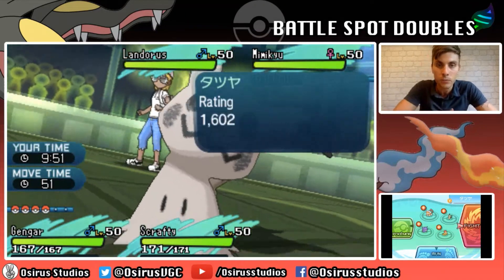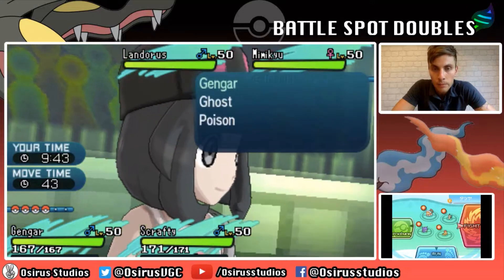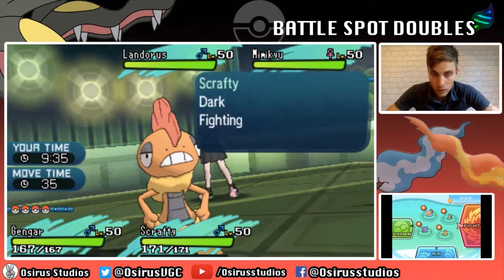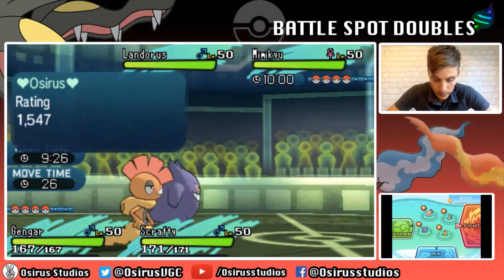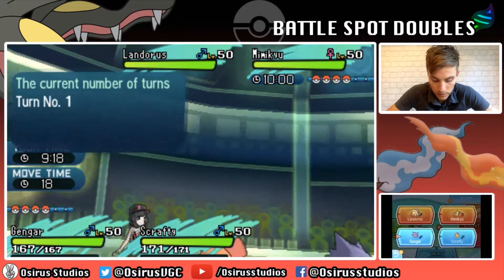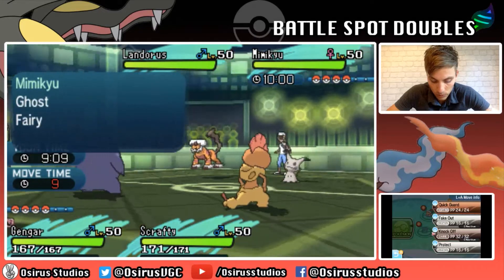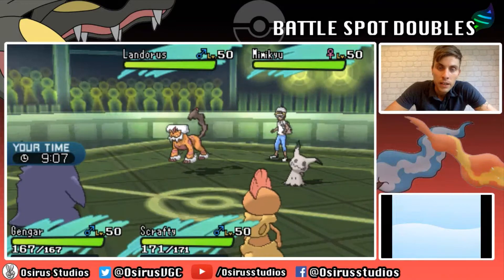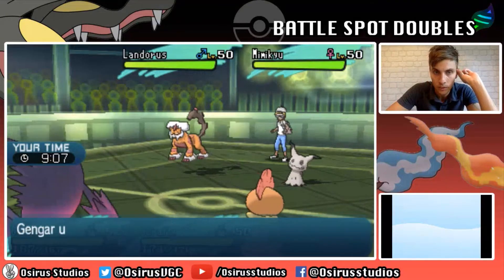My opponent leads off with Landorus and Mimikyu. We get the Intimidate off, which is nice. We can Fake Out the Landorus, but Mimikyu is putting pressure on our Scrafty with a potential Play Rough. It also threatens Mega Gengar - we can't Fake it out. I think we'll just Mega Evolve Gengar and Protect, and I'll just attack with Scrafty - go for a Knock Off into the Mimikyu to try and break the Disguise. I can't see Landorus locking into Earthquake - might go for Rock Slide though.